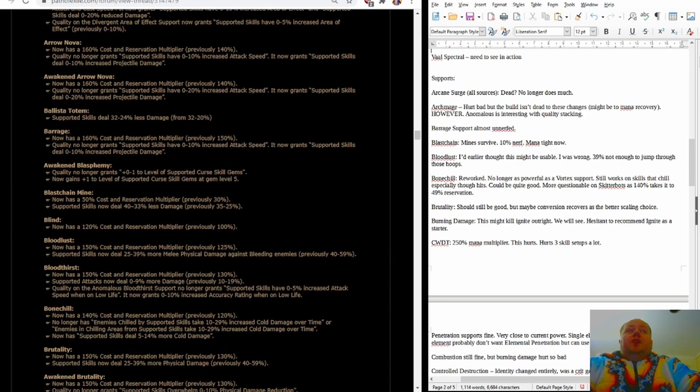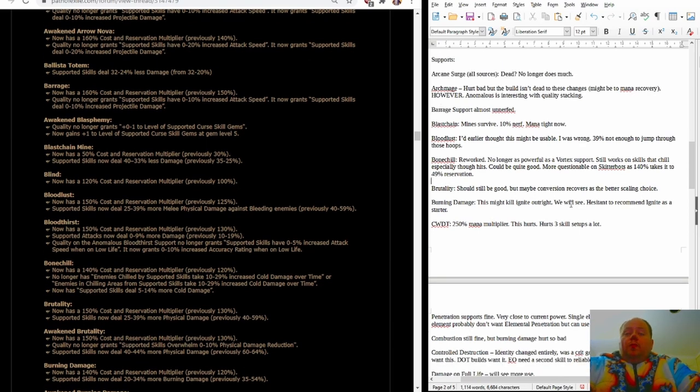Barrage support is interestingly basically not being nerfed in any meaningful way, which surprised me. Blast Chain Mines is fine — mines as an archetype are fine. They're going to have more mana problems than before with 50% reservation multiplier instead of 30, and supported skills now deal 33% less damage instead of 25% less. A number of other good mine supports are not really nerfed much at all, so I expect Blast Chain Mine to be widely used. That said, traps are getting buffed enough that people will feel compelled to try both mines and traps. There's nothing wrong with league starting Exsanguinate Mines, Glacial Cascade Mines, Eye of Winter Mines, or Arc Mines — all perfectly viable. I'll probably update my old Glacial Cascade Mines build and look at adapting it for Exsanguinate.